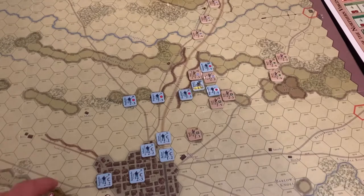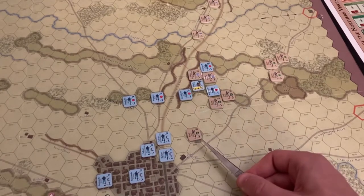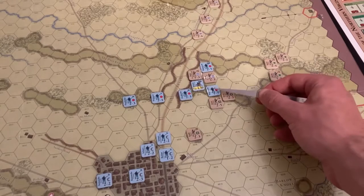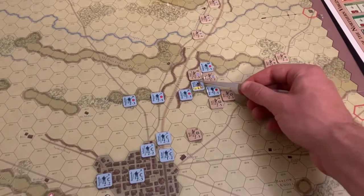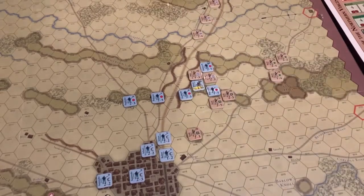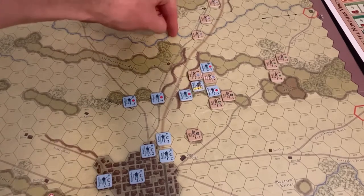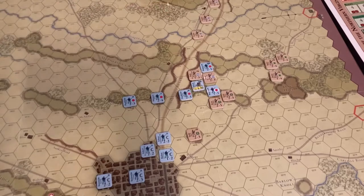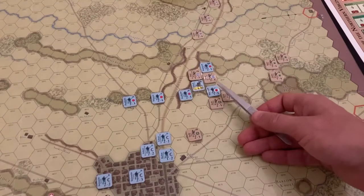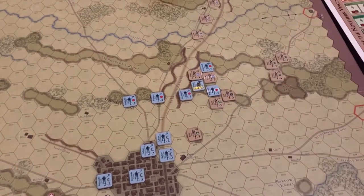The Ninth Corps was able to move up into Gettysburg and potentially threaten Early's left. But before that, Early had moved into position to threaten Cutler, and Heath was going to move up and attack Buford. The Confederates chose not to launch their attack yet, hoping to get Pender into position. However, the First Corps chit was pulled before Pender's — Pender's is the last one in the cup.